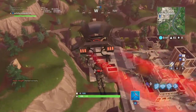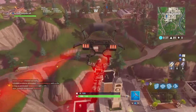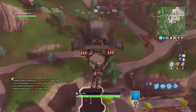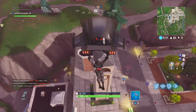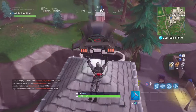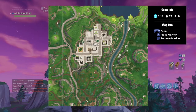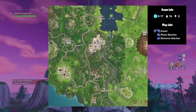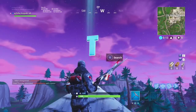Next one is going to be Tilted Towers. This one is on top of the clock tower on the bottom left side of Tilted Towers. It's a pretty easy one to get because you just have to land on top of the clock tower and receive the letter. One of the easier ones to get.